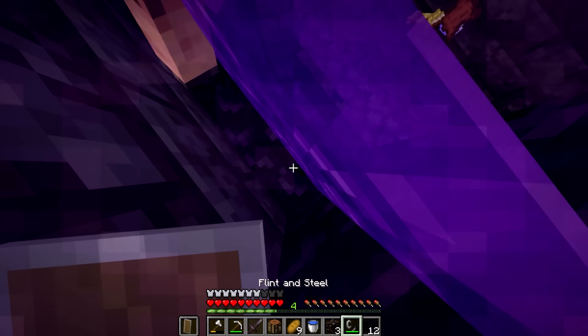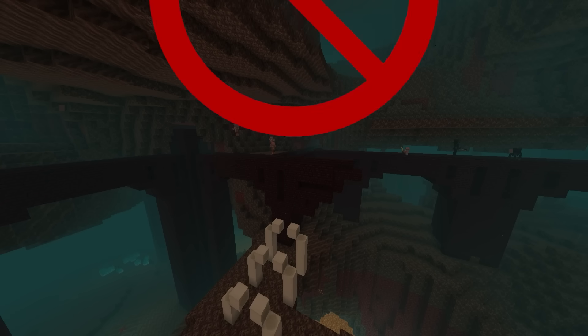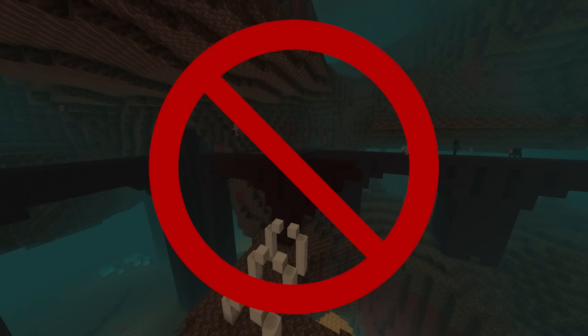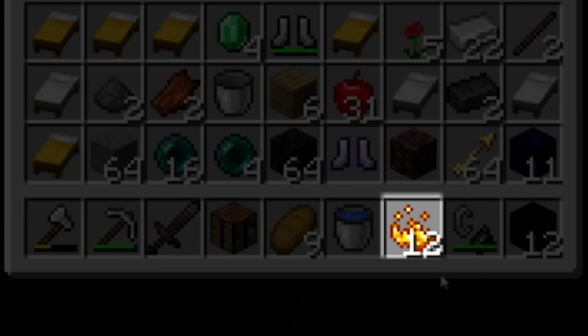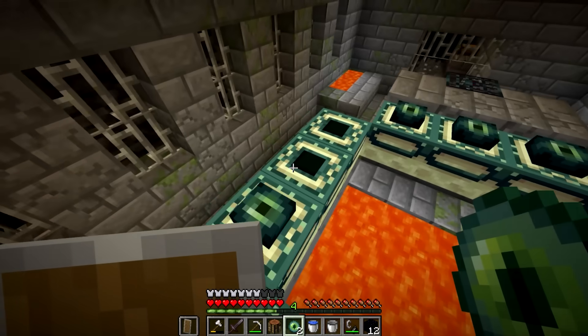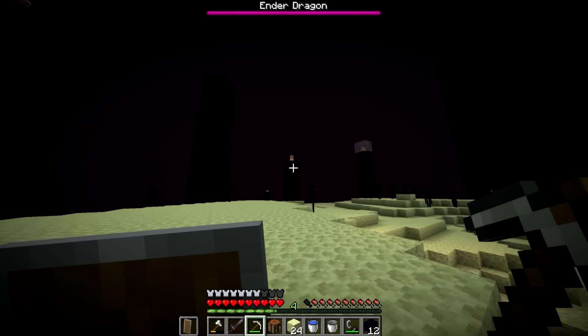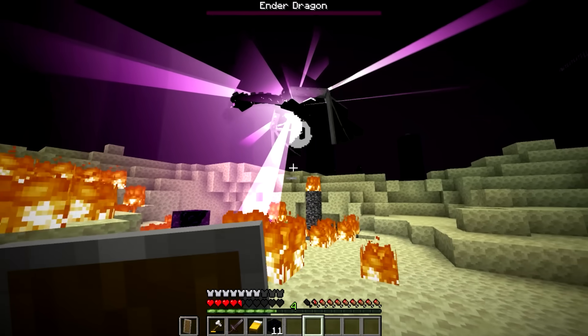Using the obsidian he found earlier in the run, he builds a quick portal and heads back to the overworld. But wait — he never went to a fortress when he was in the nether, so he doesn't have blaze rods. Oh wait, but he does. The runner must have cut his recording when heading through the portal, and now all of a sudden he has blaze powder that he didn't have before. So he's able to make eyes of ender and head into the end, where he doesn't even bother breaking any of the crystals and just kills the dragon right after it perches.